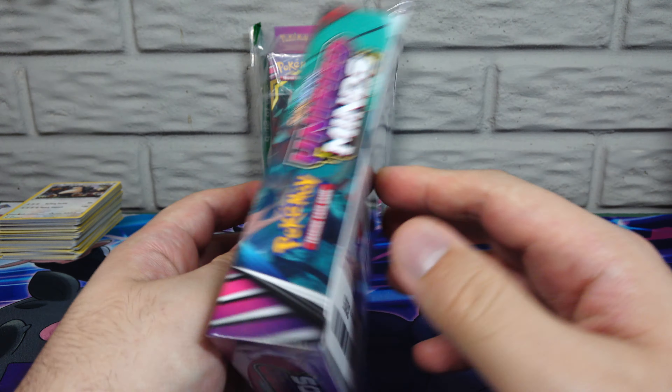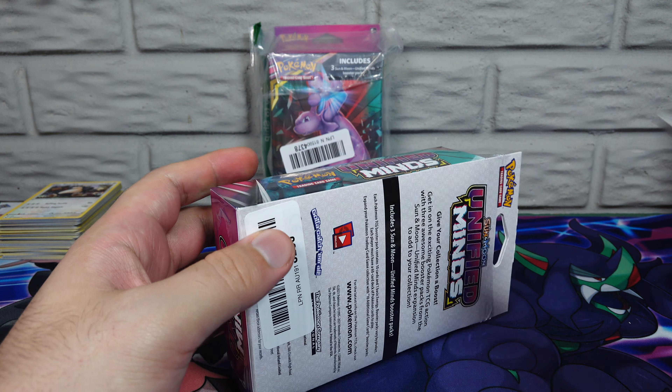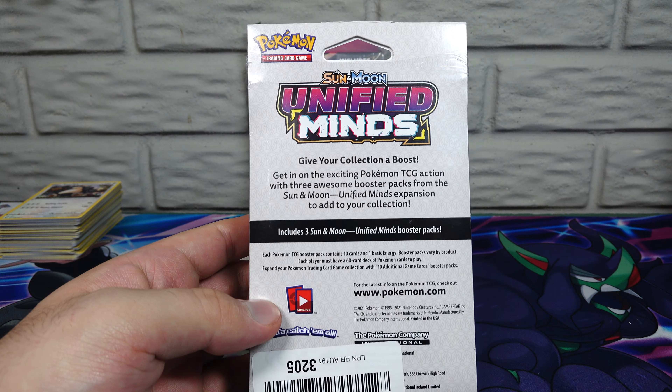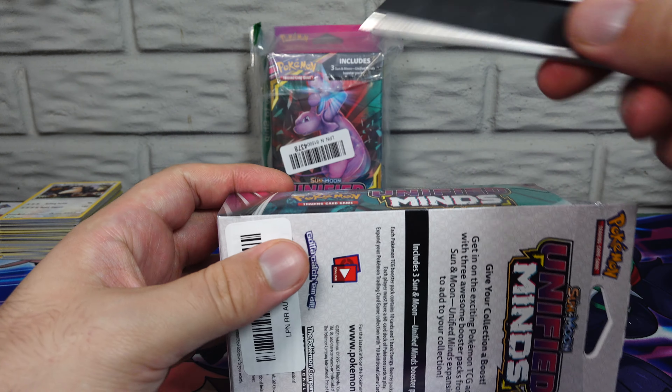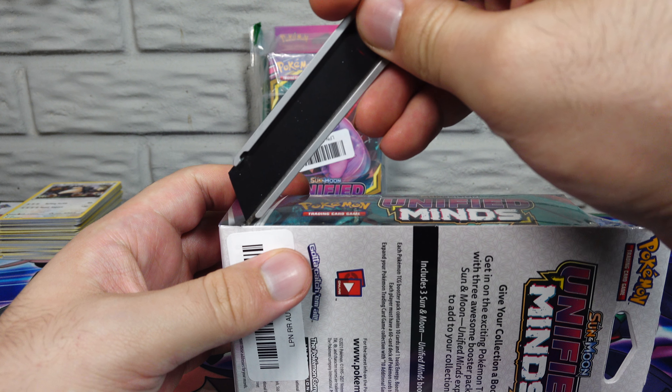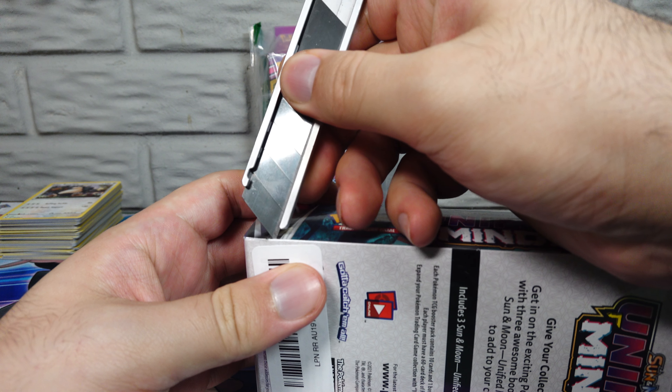So let's go with this brand new sealed one here first. Inside here should just be, according to the back, basically three packs of Sun and Moon Unified Minds. These go for a pretty penny, but I picked these up for a deal when I saw them pop up.